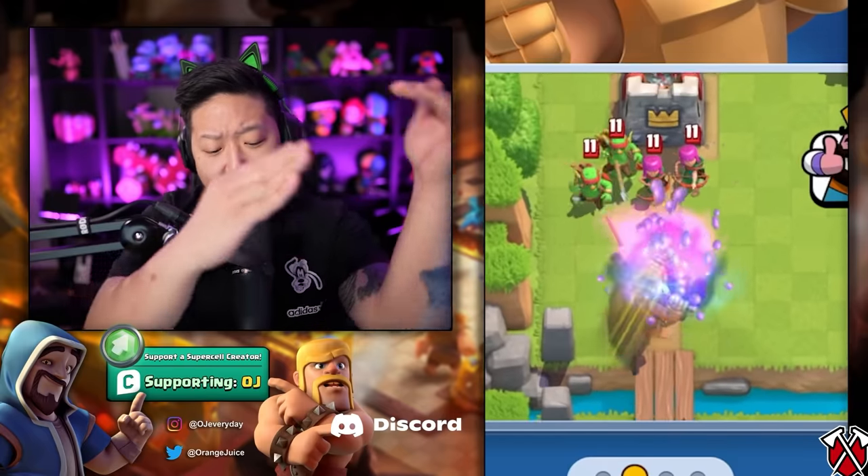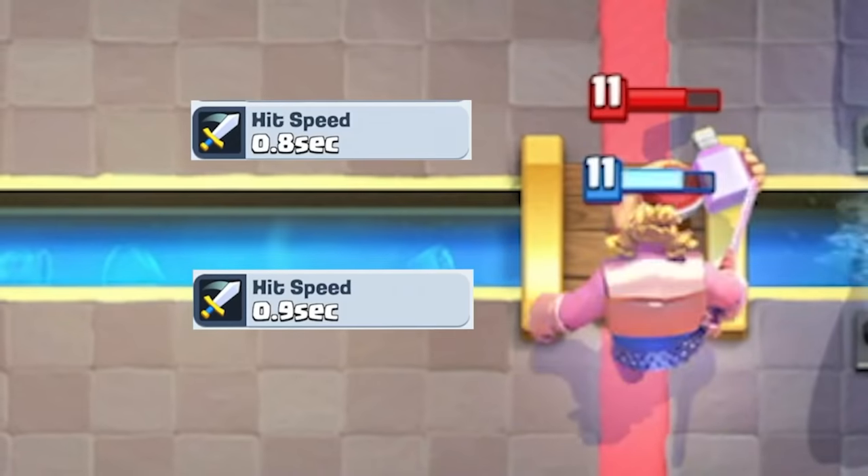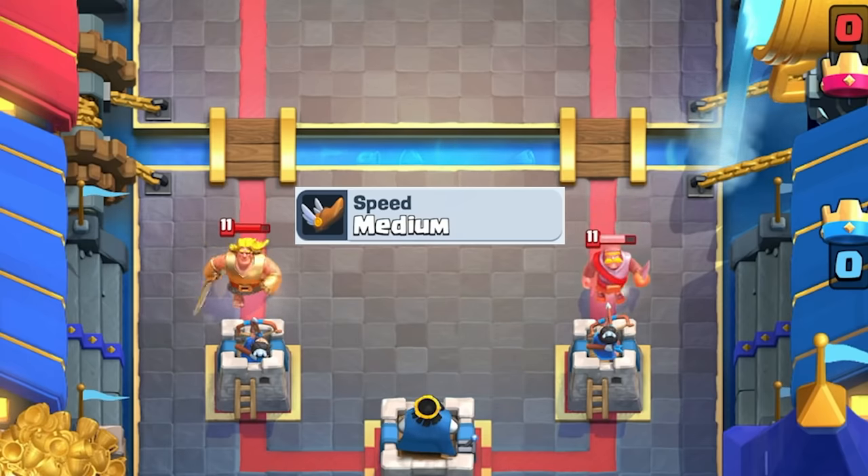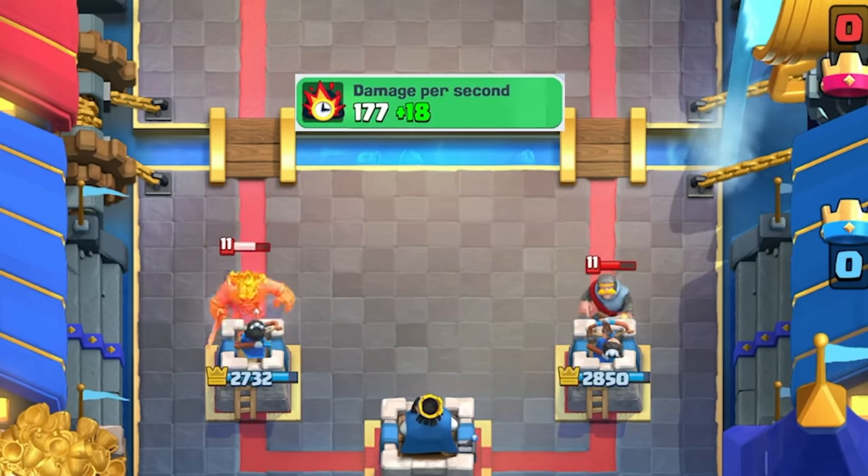Golden Knight! He dashes up to 10 times, has an attack speed similar to the Lumberjack, has the same movement speed as the Knight, and essentially the same damage per second as the Knight.